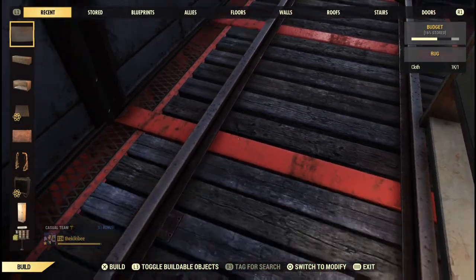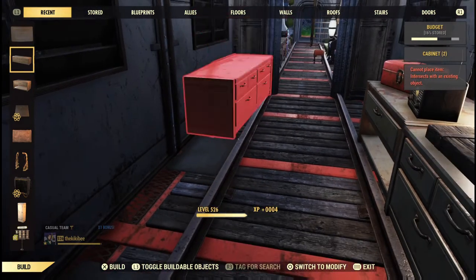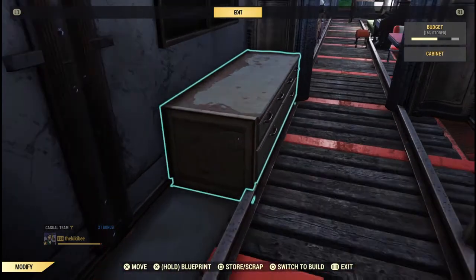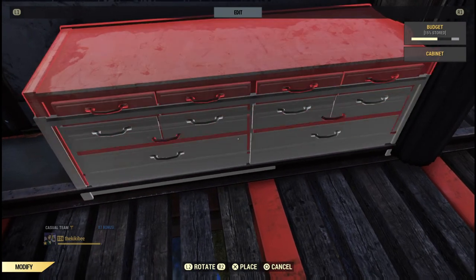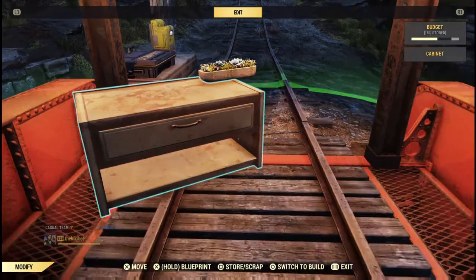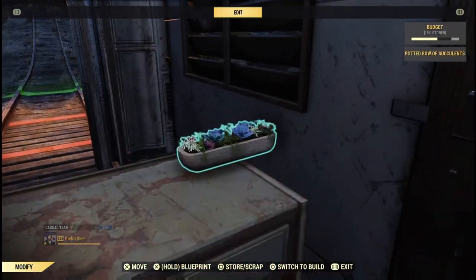At the other end where you can build normally, I went back and put rugs under the objects I wanted to place. This does the same trick — it makes them sink down to bridge level or rug level. So if you don't want your cabinets floating on top of the rails, that's how you fix it.